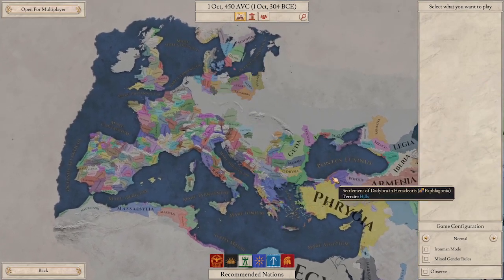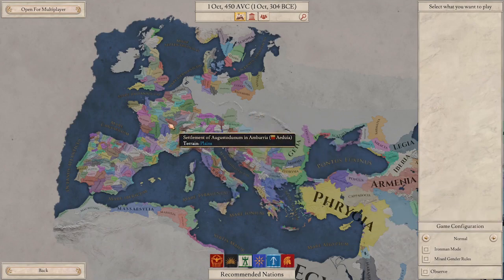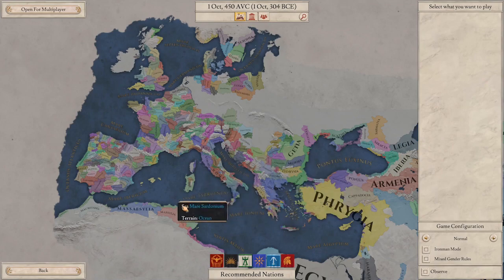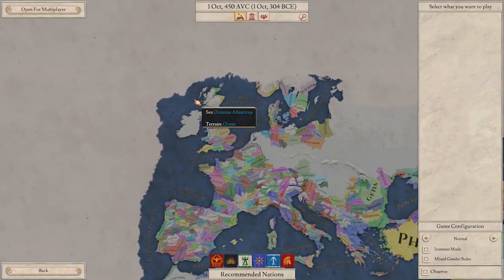I figured I'd just get in here and start playing. I was debating who to play first — I thought about Rome, I thought about Epirus because I have another Epirus game currently going pretty well. But I did just play an Epirus game, so I actually think I want to start as a tribe because there are a lot of tribe mechanics I'm not really familiar with and would love to take a deeper look at. I'm thinking specifically a tribe up in the England region.